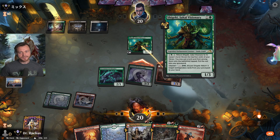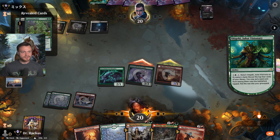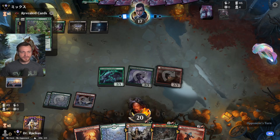They block and return it. Totally Consuming Blob — oh lord! And they have Faithful Absence, double Faithful Absence. Both hit the bin though — that's pretty big for us.